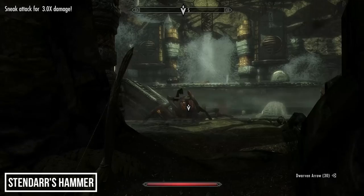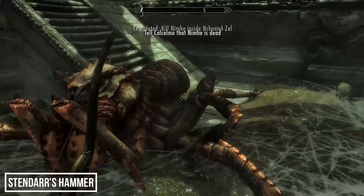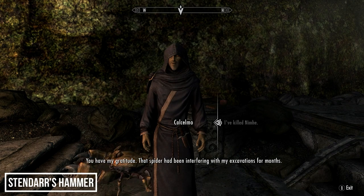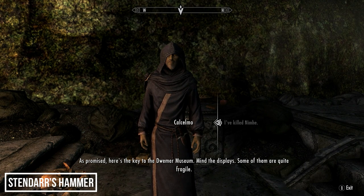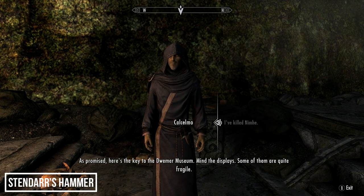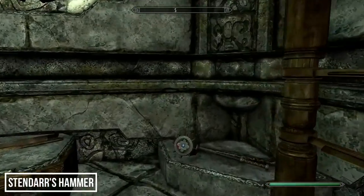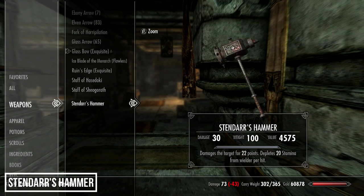Weapon number nine is located inside Kelselmo's museum. Killing Nimhe the spider grants you access, whereas you can break in if you wish — the guards will be hostile unless Kelselmo has given you a key. Once inside, the weapon is in the far corner: Stendarr's Hammer. Look at the size of this thing — it weighs 100, and that isn't a typo. It deals reasonable damage but the weight makes it hard to justify using unless your stamina is crazy high, as weight affects stamina drain on power attacks and swing speed.